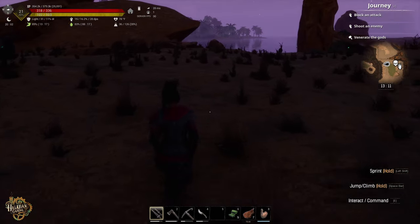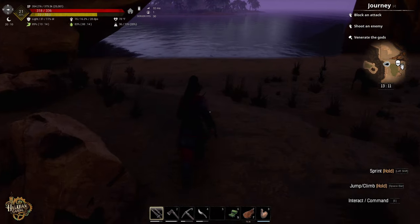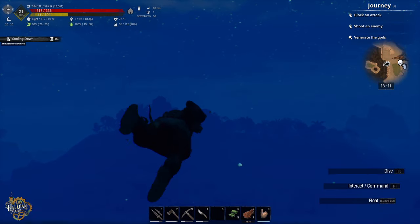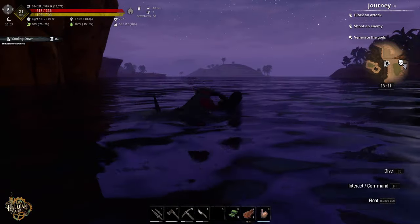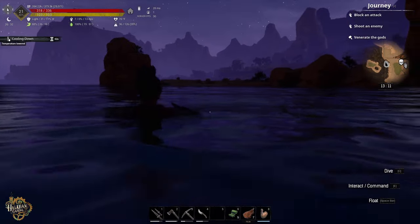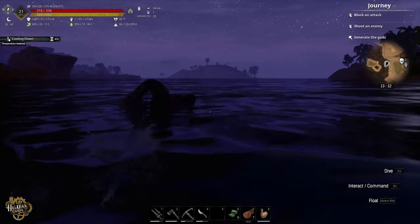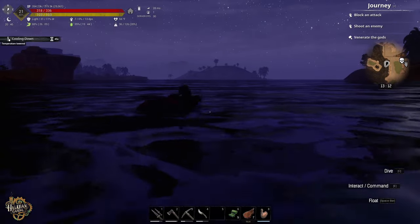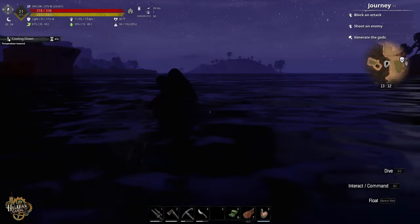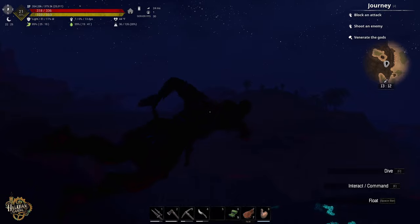We haven't played on this map in a while - maybe four months. There was an update that came out, it could have been changed. Didn't expect that - I expected it to be there and it's not. So we'll have to go back there with our new dog eventually when Sigrid has enough health, and we'll clear out the camp and see if it got moved or if it's just no longer there.